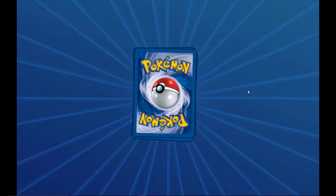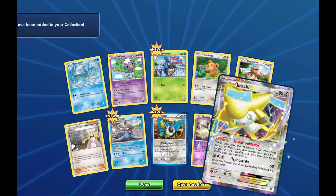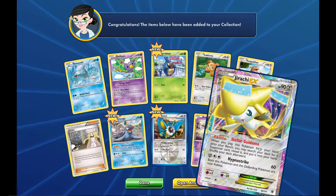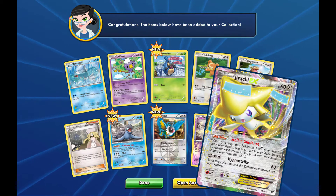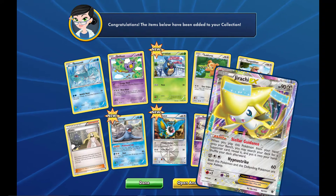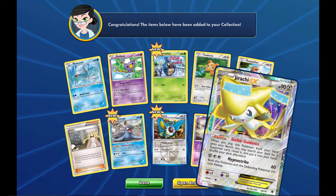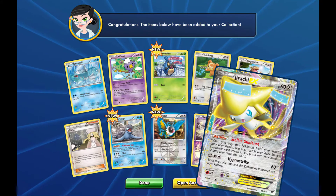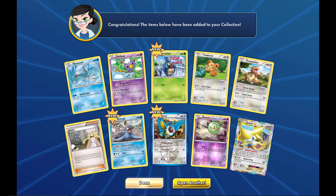Anything awesome in this Plasma Blast pack? I hope so. It is a Jirachi EX — nice! It has Stellar Guidance: when you play this card from your hand onto your bench, you may search your deck for a supporter card, reveal it, and put it into your hand. Sound familiar? Pretty similar to Tapu Lele GX's Wonder Tag. That was pretty cool.